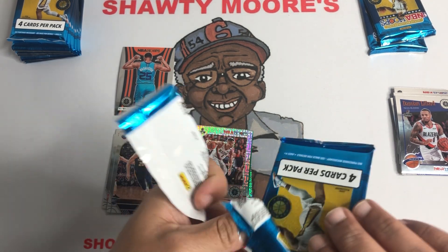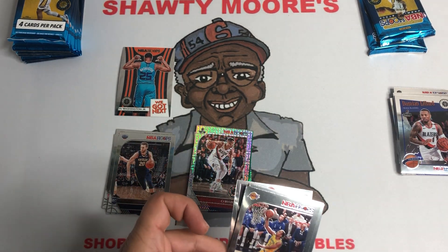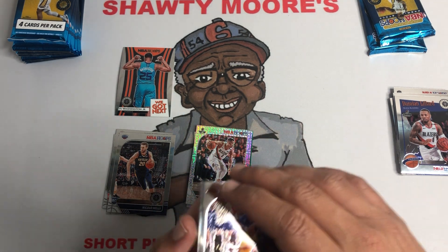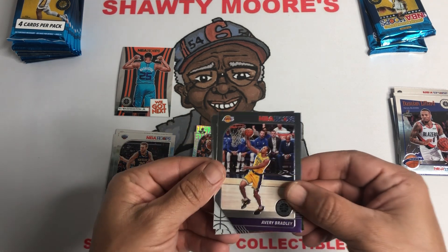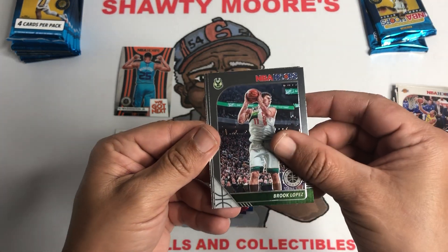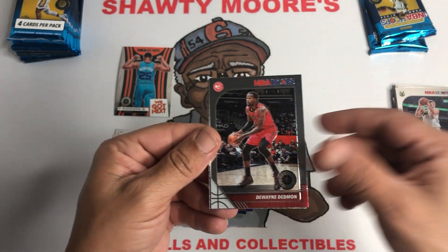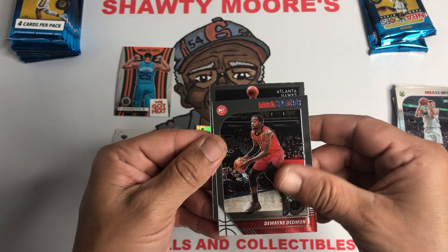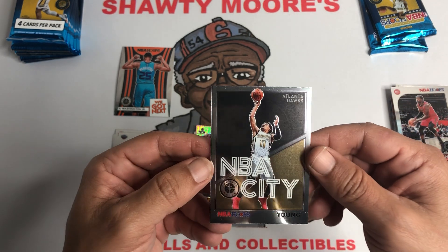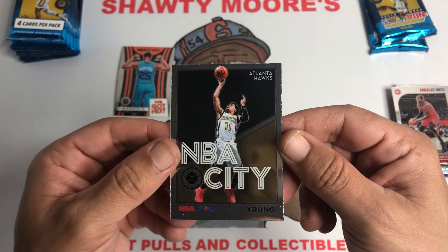There's a Hawk on the back of this pack. I wouldn't mind if it's Deandre Hunter, because Deandre Hunter's having a better sophomore season than Cam Reddish — what do you guys think? Avery Bradley, Brook Lopez. It's Dwayne Deadmon — not a rookie. And an NBA City card of Trey Young. It's not a silver, just a base card, but pretty cool with that white jersey. I like the way that looks.